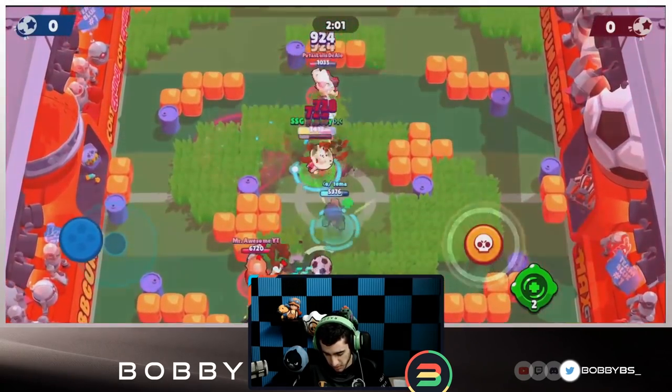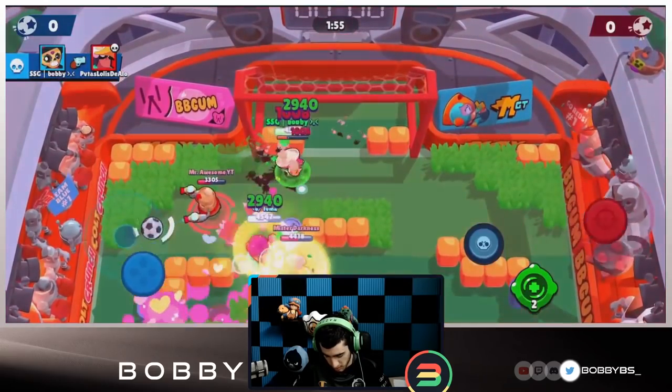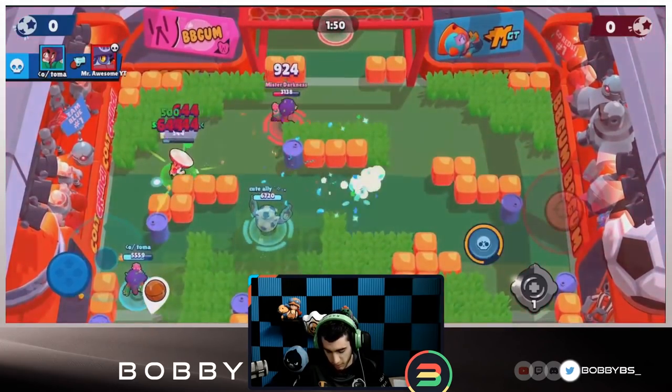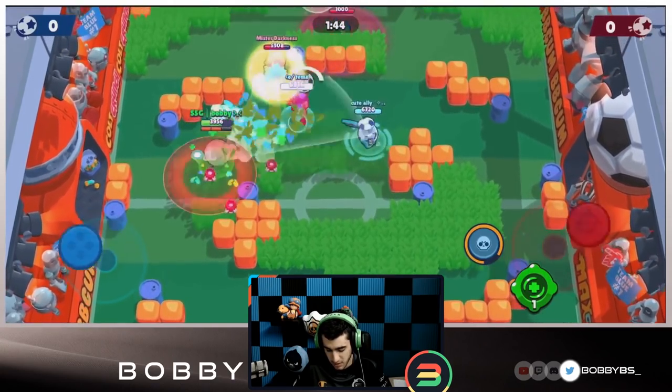Poco is definitely a top five brawler with his gadget - it just gives him so much heal, it's absolutely ridiculous. Tomo's going to pass that ball up to us, we're going to kill this Bowie. We're going to get that heal to Toma, and we just have a ridiculous amount of heal - it's kind of unfair, we stay alive for way too long.